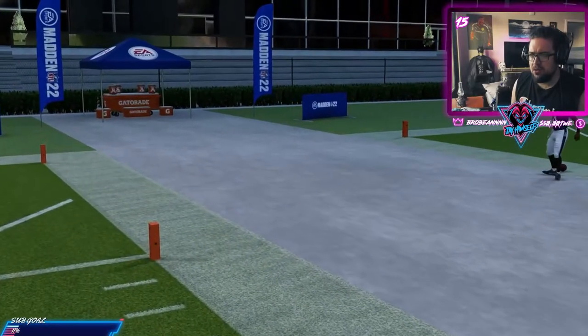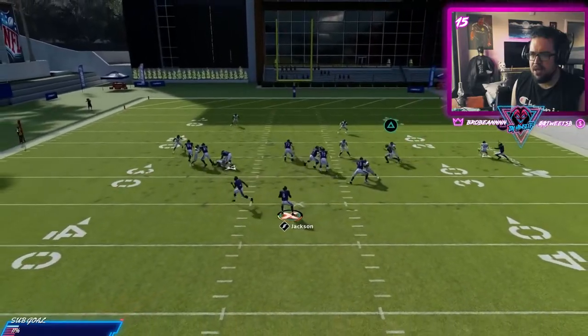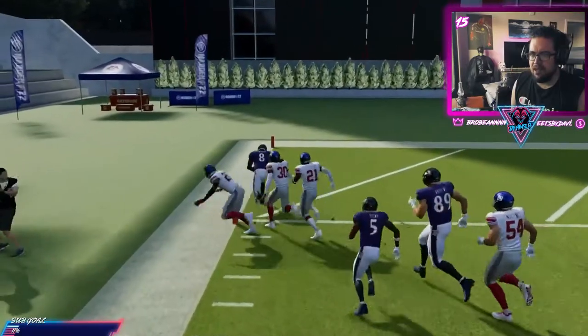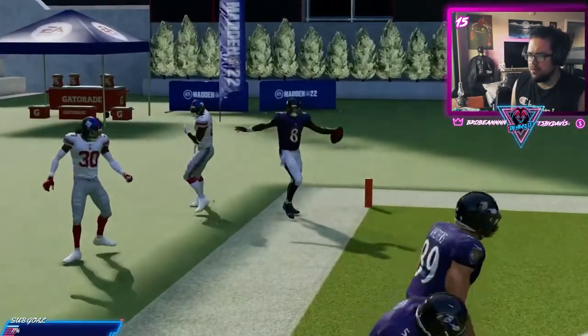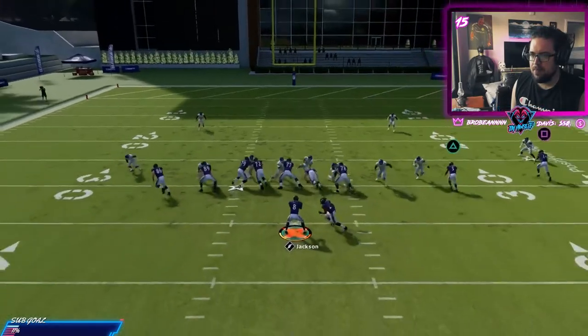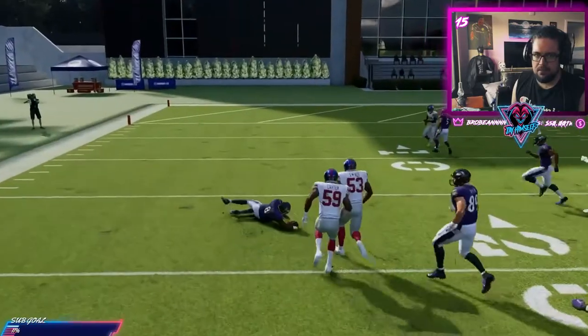You also have the option to give it to the running back, or you can throw it to one of those receivers if you catch them in position. Another thing is if they run commit, they won't come after the quarterback. You do not run commit versus this — that's a no-no — and we're off.